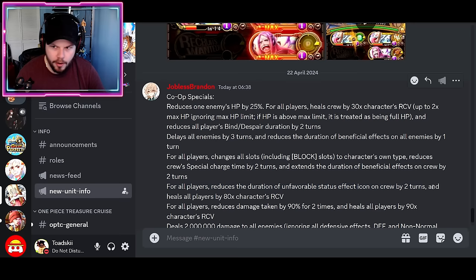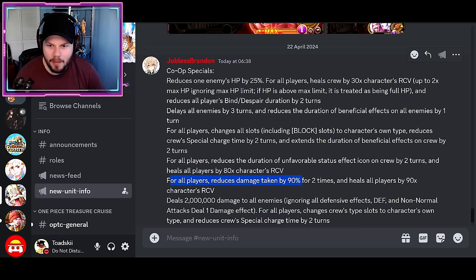For all players, one option reduces the duration of unfavorable status effects by 2 turns and heals all players for 80 times recovery. Another reduces damage taken by 90% for 2 turns and heals all players by 90 times recovery — that's the defender. The attacker deals 2 million damage to all enemies ignoring defenses, and for all players changes type slots to the character's own type with minus 2 turns of cooldown. So you've got multiple different special types — attacker, defender, recovery, supporter, debuff, and balanced — meaning you probably want a variety.